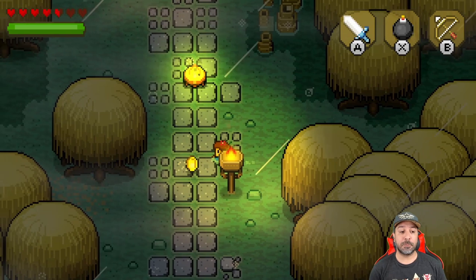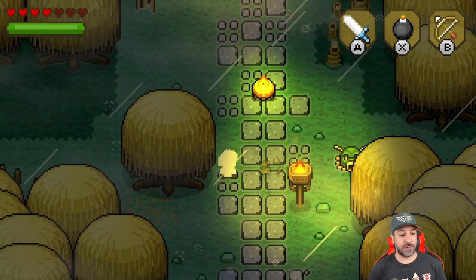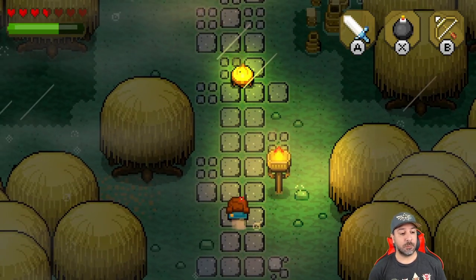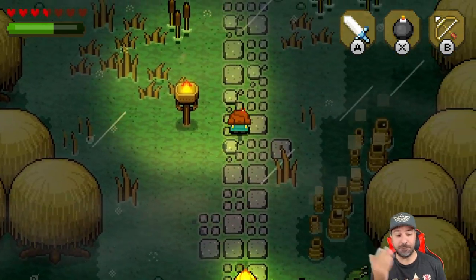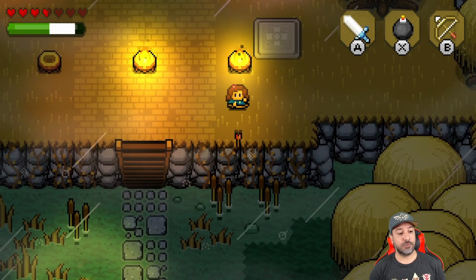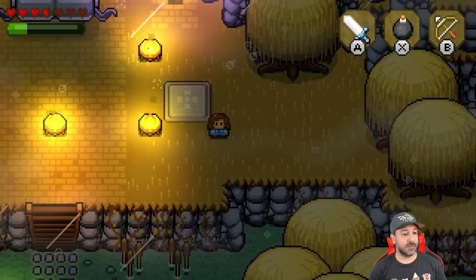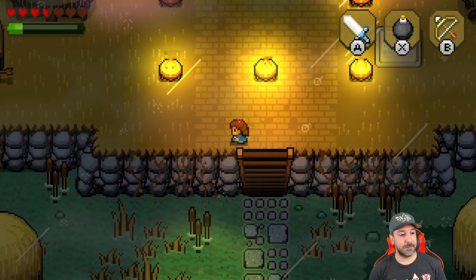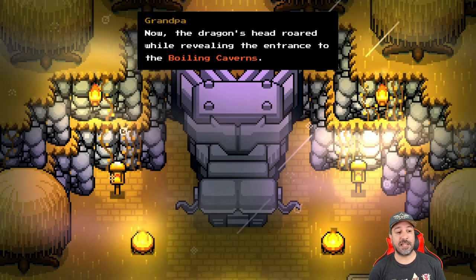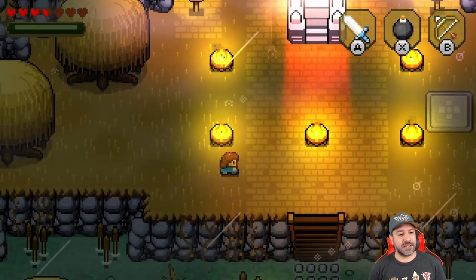What's interesting is that rather than having item counts like a number of arrows or bombs that you pick up, everything works with a magic meter. If you see that green meter at the top left, it just went down a bit because I used some magic. We're going to shoot arrows to light beacons — you need to light all of them to open the dungeon entrance. You light all these fire emblems and then the dragon wakes up, opening the entrance to the Blazing Caverns.